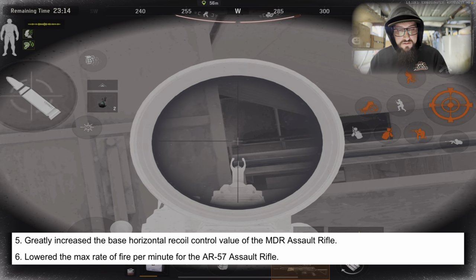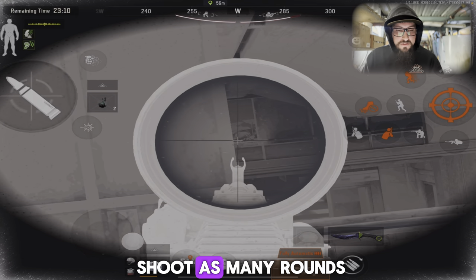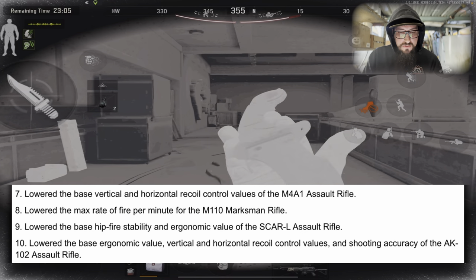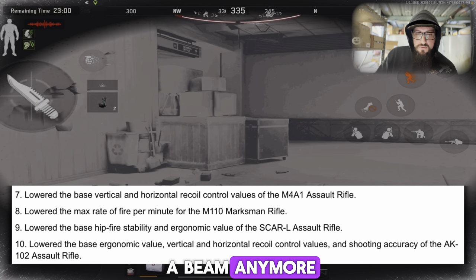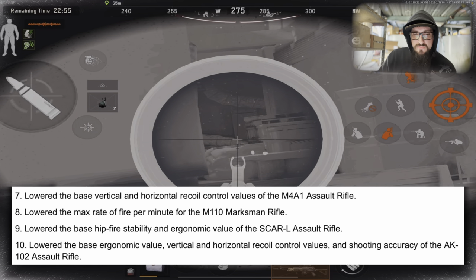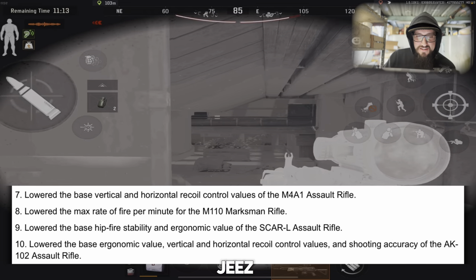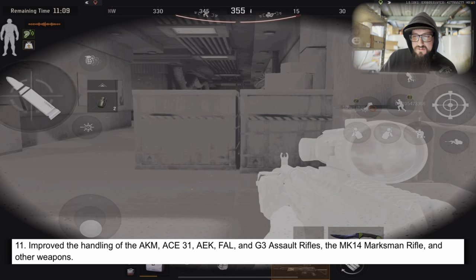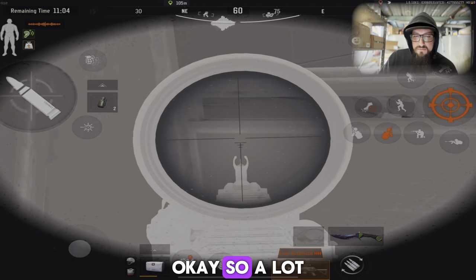Greatly increased the base horizontal recoil control value of the MDR assault rifle — W, because that gun needed it. Lowered the max rate of fire per minute for the AR-57, so it won't shoot as many rounds per minute. Lowered the base hip fire stability and ergonomic value of the SCAR-L assault rifle — so that's not going to be as much of a beam anymore. Lowered the base ergonomic value, vertical and horizontal recoil control values, and shooting accuracy of the AK102.